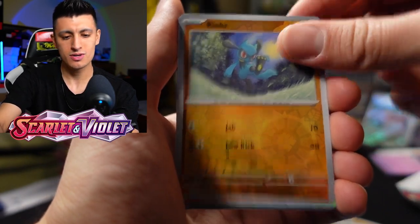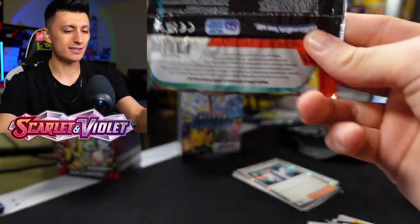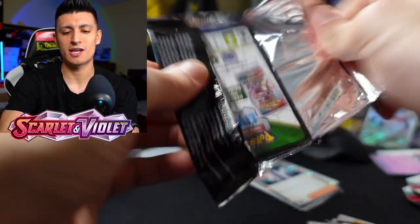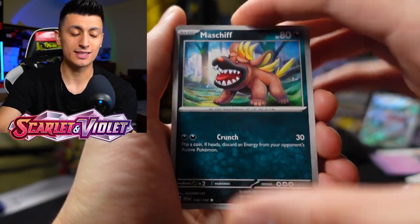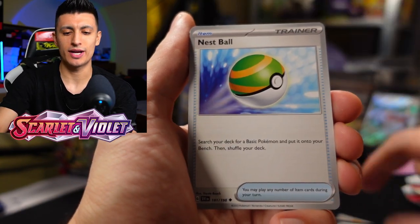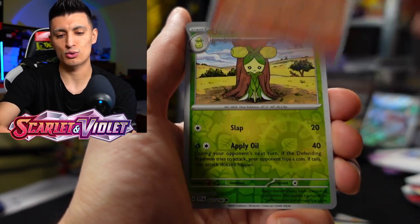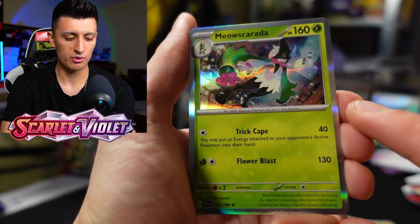We got Slowpoke, Riolu, and a Crabominable — the crab rave Pokemon! I have had so much fun building these new Scarlet and Violet decks. I'm thinking about doing a video where I showcase all the decks I'm currently building. I also asked you guys in the tournament vlog — the common question of the day — to let me know. Nymble: take that out of your bulk too, very very good card. Pachirisu, Growlithe, a Dolliv, and a Meowscarada.